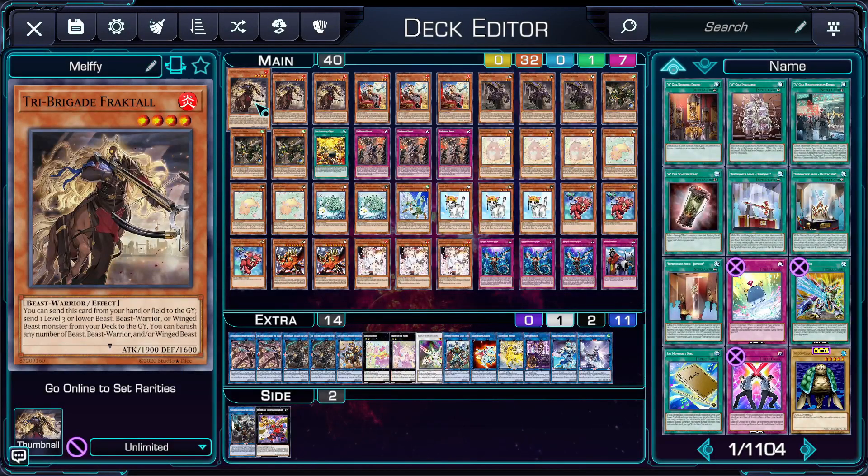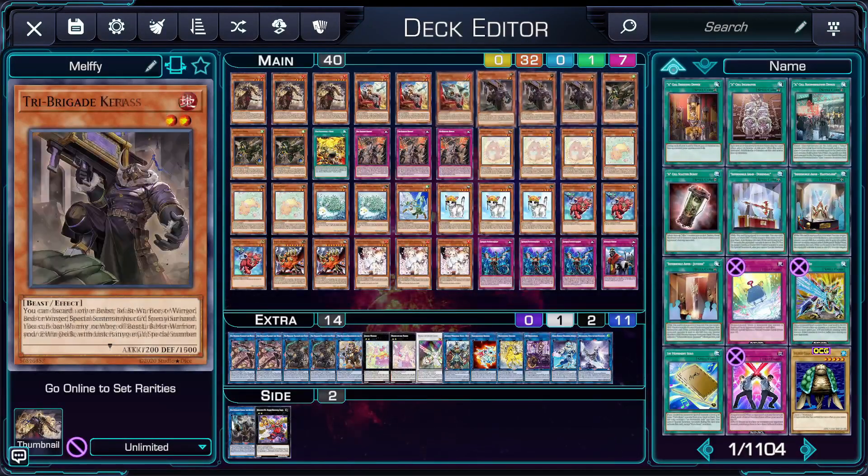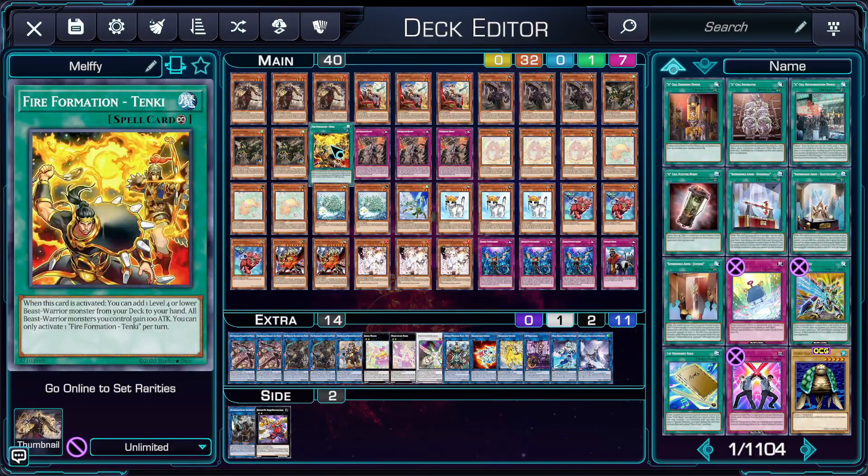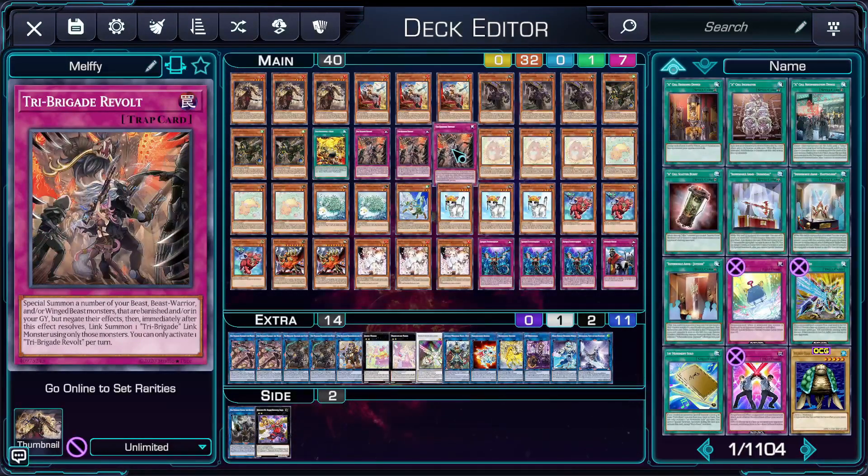First let's start with the Tri-Brigade package. You run 3 of each of their monsters, including Keras, since the discard effect can actually be useful by itself. You want to get to Fractal as soon as possible, which is why you also run 1 Tanki, but the others aren't too bad if you draw them, since you also run Almirage to get their graveyard effects. You also run 3 Revolt, since Bearbrim's effect does conflict with the Melfies summoning themselves in the end phase, so drawing it is still preferable.